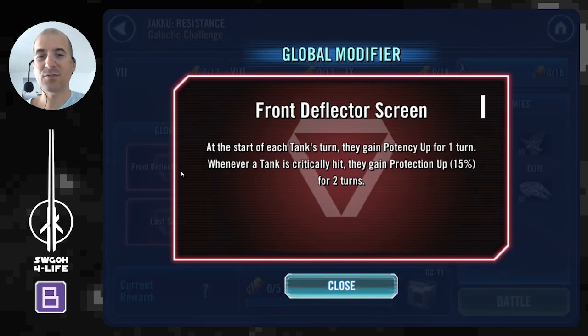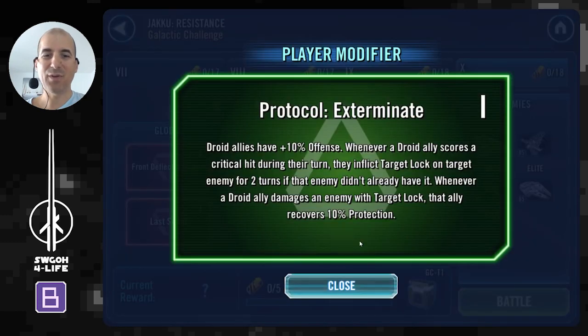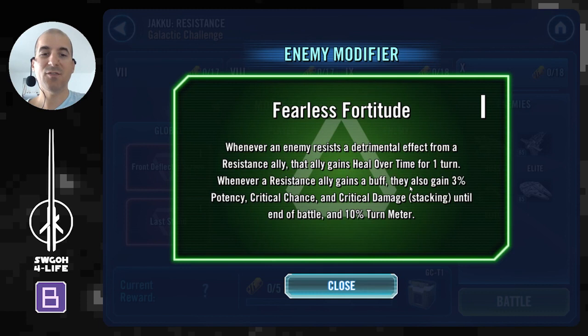In terms of modifiers, we've got a global modifier for front deflector screen — nothing too crazy about this one. However, the last stand modifier is a bit interesting: the first time each ship falls below 25% health, they will gain damage immunity for one turn. Luckily this damage immunity can be dispelled, so it's not too much of a nuisance. The droid modifier isn't really worth mentioning — you get some extra offense and a target lock thing, but the enemies have such high tenacity that landing any debuffs seems very unlikely.